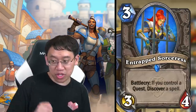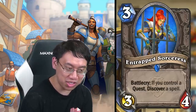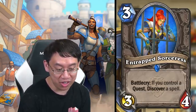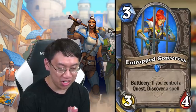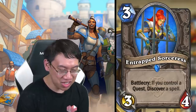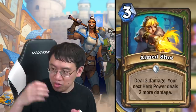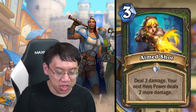Let me bring up a neutral card that will be very critical for all these quest lines: Trapped Sorceress. Three-mana three-four, battlecry: if you control a quest, discover a spell. Not only is she a solid three-mana three-four, you get to discover a spell when you play her — quite the card, especially since a lot of quest lines are going to revolve around spells.